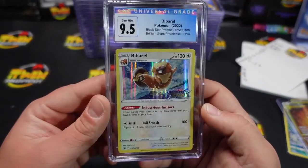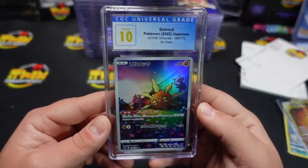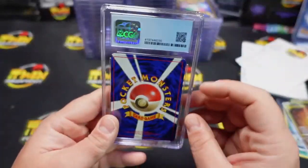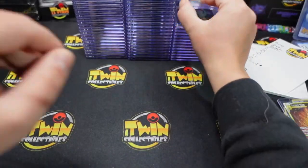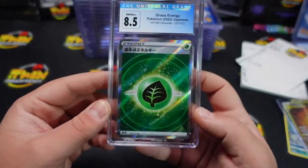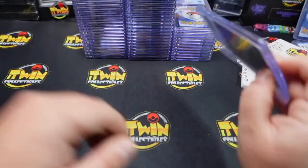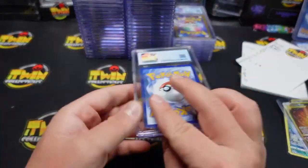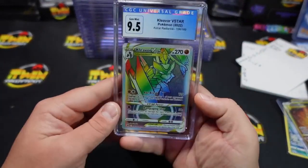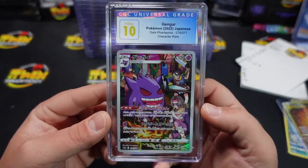We have a 9-5 on the Barbell from Brilliant Stars. We got a 10 on the Soul Rock — I love this one, looks really nice. This was your Vaporeon — got a CGC 9. Almost done, Clayton, almost done. We have an 8-5 on the Grass, a 9 on your Eevee, a 9 on the Budew. It's cost of the stamp — 8-5 on the Lucario V-Star, 9-5 on the Kyogre. I don't know if they bent it.